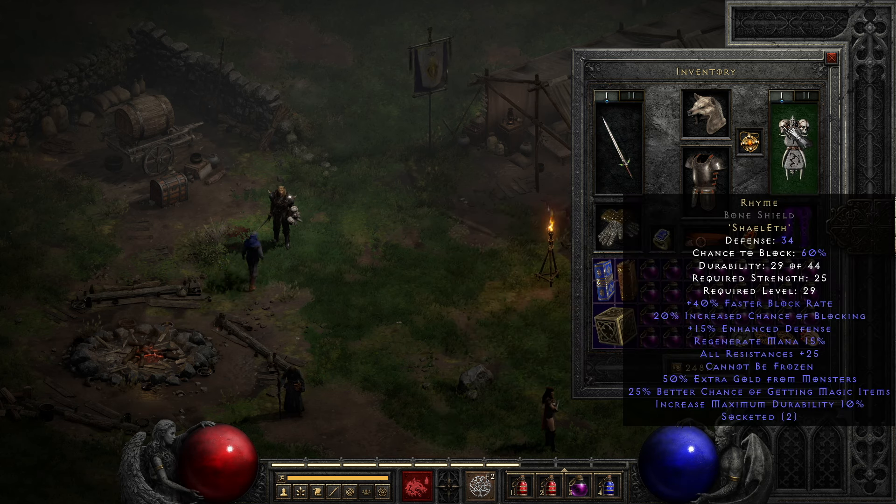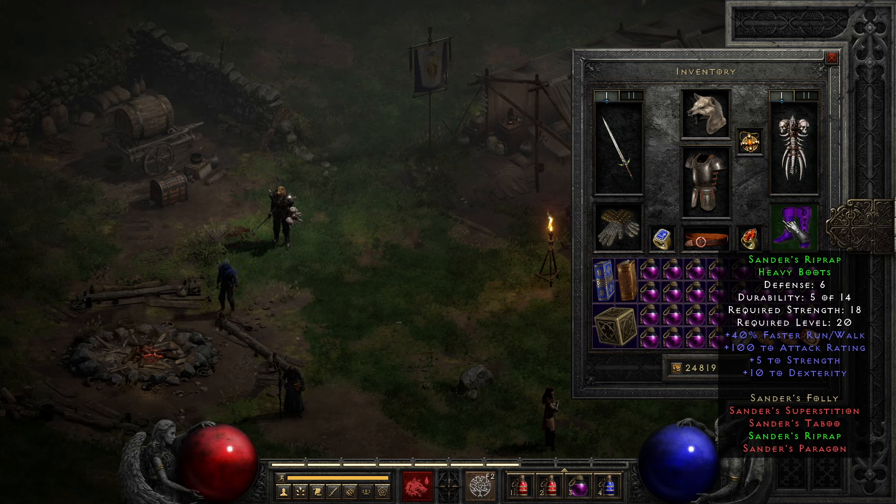The shield is the Rhyme rune word for all of its help with blocking, regenerate mana — which is a big issue for this build — all resistance, and cannot be frozen. The boots are Sander's Riprap for the faster run/walk, attack rating, strength, and dexterity.